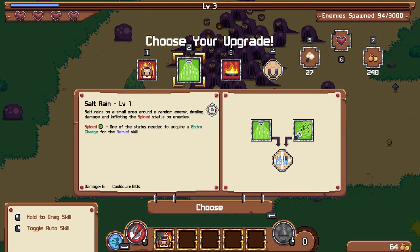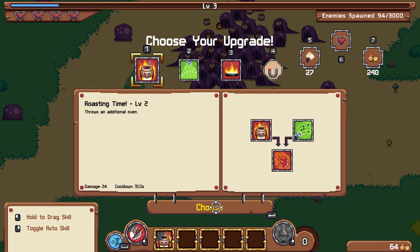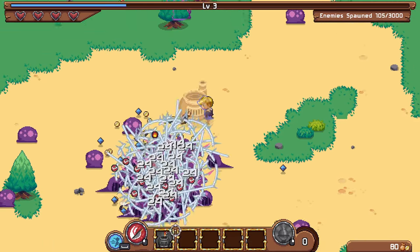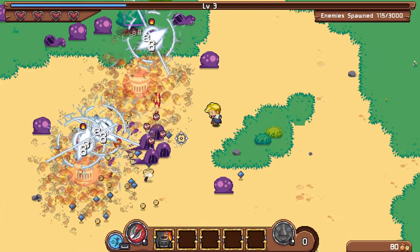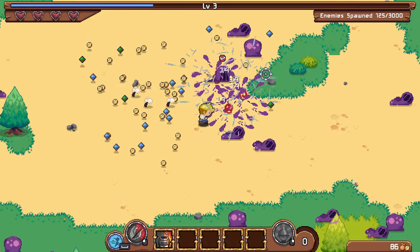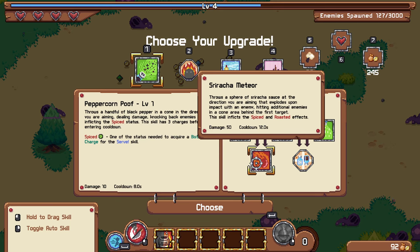There's also a skill raining in a small area that sounds pretty good. Let's scrap that and double the effect instead. You can actually have your active skills set to either active or autocast — I just prefer autocast. There's peppercorn poof, which actually combos with roasting time to create Sriracha Meteor — a sphere of Sriracha sauce that explodes on impact and hits additional enemies in a cone behind the first target.